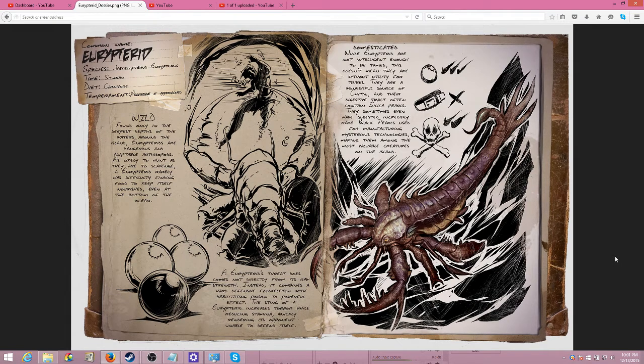Let's take a look at the dossier and glean as much as we can from this. In the wild, they're found only in the deepest depths of the waters around the island. Ureterids are dangerous and adaptable arthropods, as likely to hunt as they are to scavenge. A Ureterid rarely has difficulty finding food to keep itself nourished, even at the bottom of the ocean. A Ureterid's threat does not come directly from its raw strength — instead it combines a hard defensive exoskeleton with debilitating poison to powerful effect. The sting of a Ureterid increases torpor while reducing stamina, quickly rendering its opponents unable to defend itself.